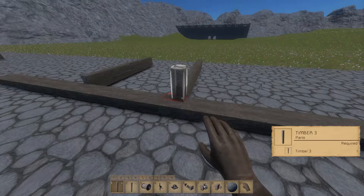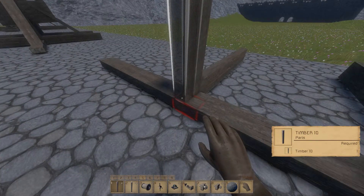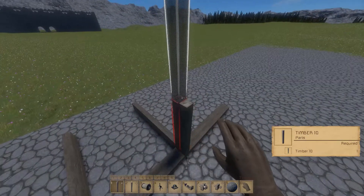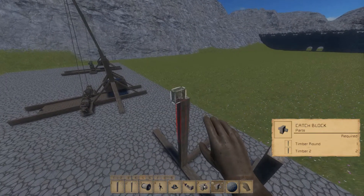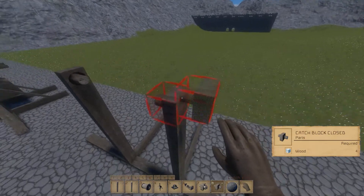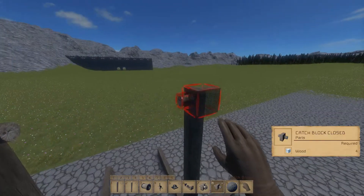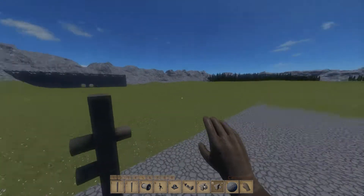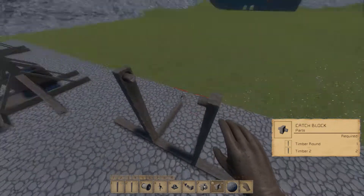Then we're going to make our support beams here. These will hold up the entire mechanism. You do it like so. At the top, I believe this is the correct height — yep, it should be. At the top we put these. I use the ones where one side is just completely flat and then has one on the other side. You can see there are three versions: there's also one where it comes out of both sides and one where it is neither.